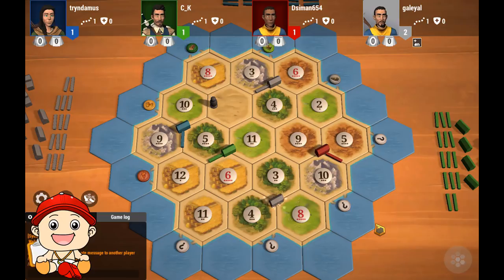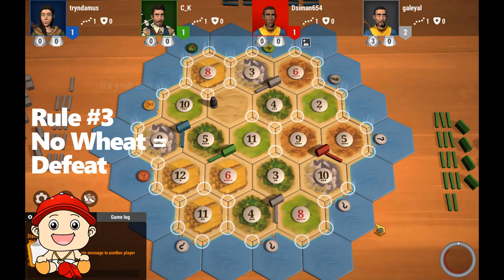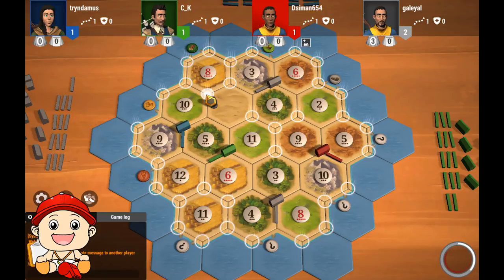Gray takes the 3-4-6 and the 3-4-8. This is a bit puzzling — gray goes without wheat in his initial settlements. He probably intends to go to the 8 wheat. He should have at least placed the 3-4-6 second to get the free road. The good news for red is the 4-6-11 was left open. Red takes the 4-6-11... no wait, he doesn't. He takes the 8-10. I disagree. You have eight points of brick, you need wood. Also ten points is better than eight.